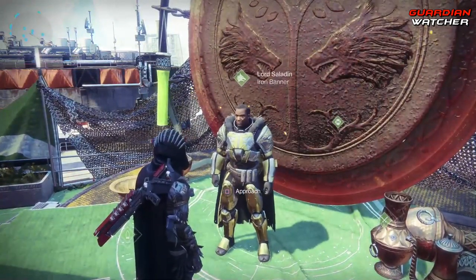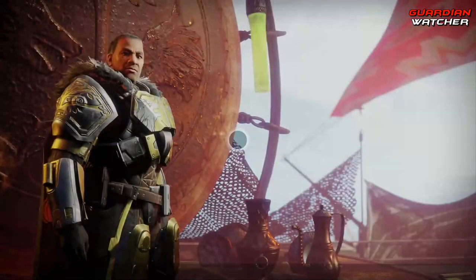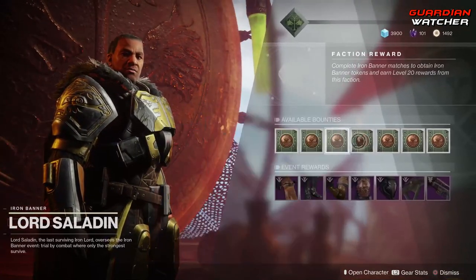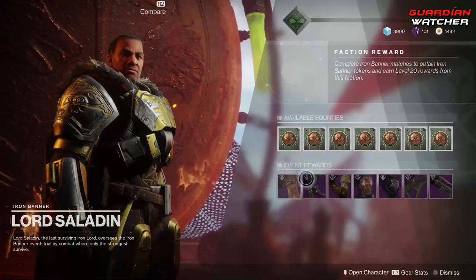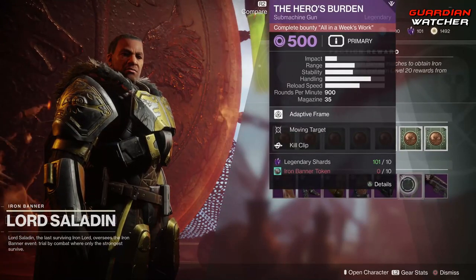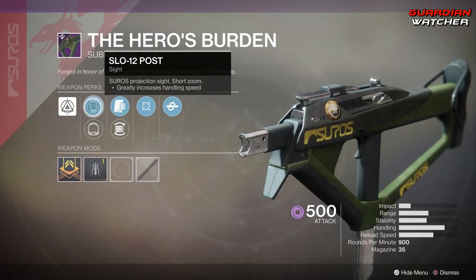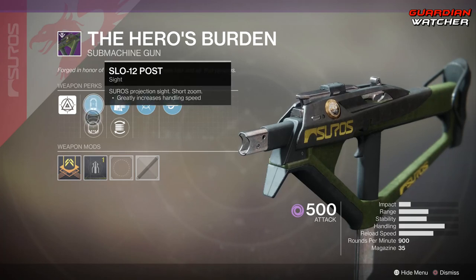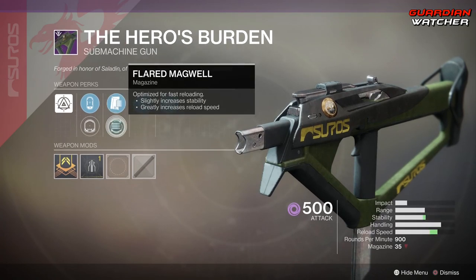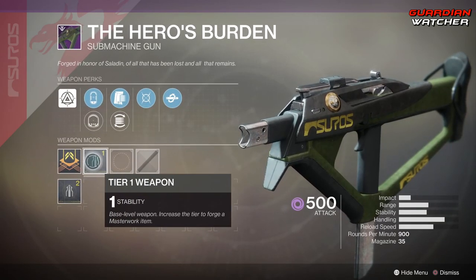Let's go ahead and check out what Lord Saladin has for us on this Iron Banner. We have all of your wonderful bounties, then we have your armor, and last but not least we have the Hero's Burden Submachine Gun. This comes with SLO-12 Post, SPO-26 Front, Appended Mag, Flared Magwell, Moving Target, as well as Kill Clip. And it also has a Stability Masterwork.